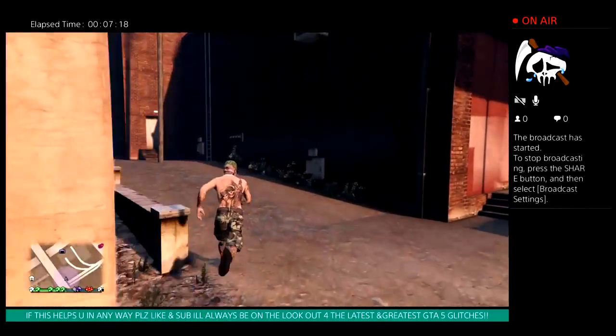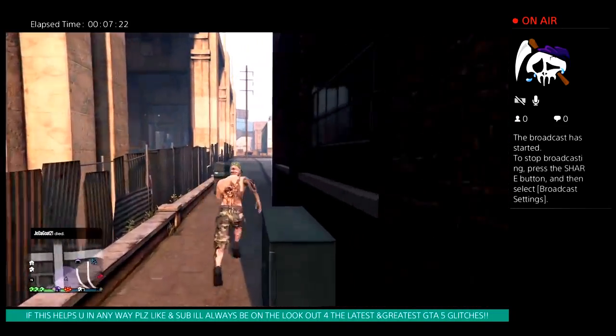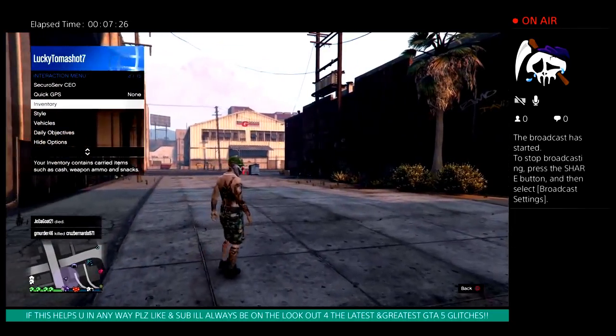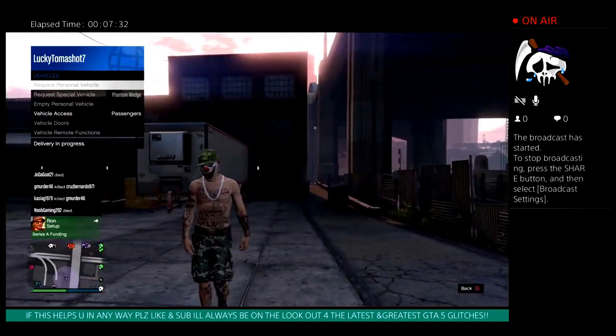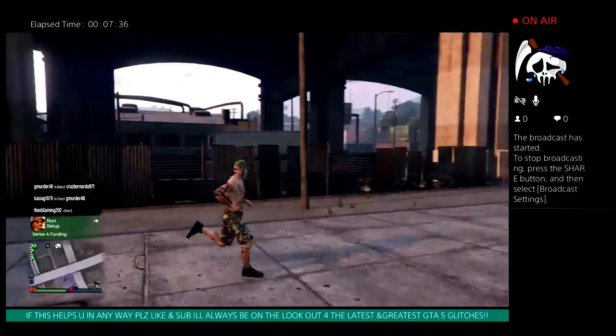Then you just want to go to your interaction menu and order your personal vehicle from there — you don't want to call it. Go to your interaction menu, get down to Vehicle, go to Request Personal Vehicle, and your special vehicle that you selected should be what shows up.